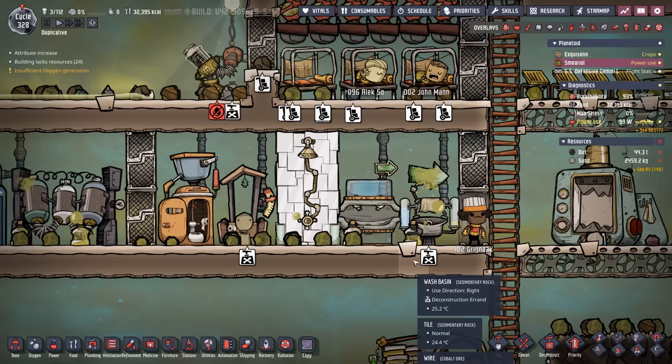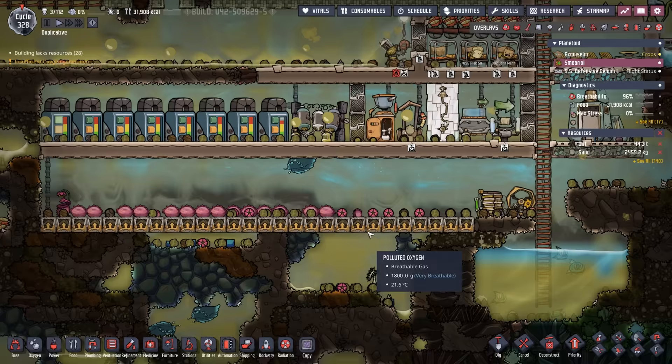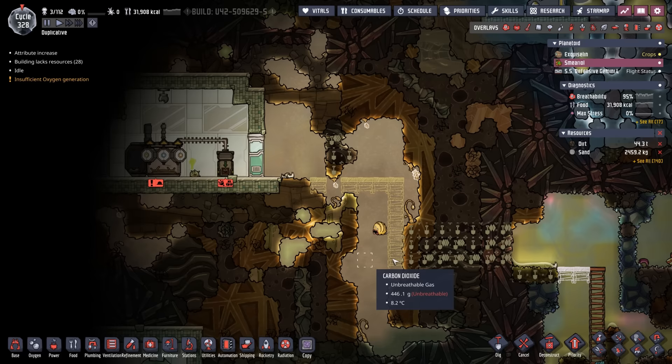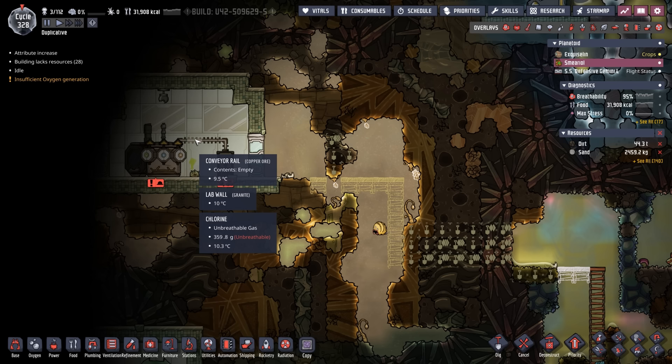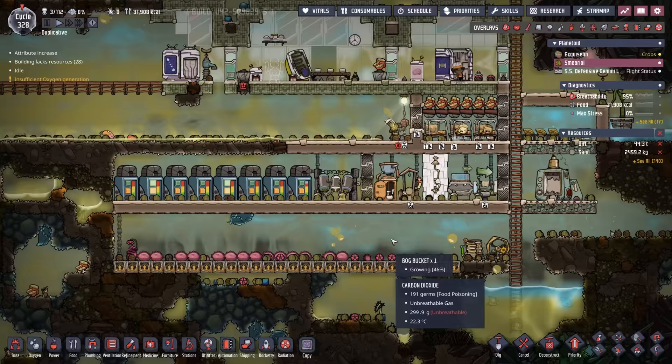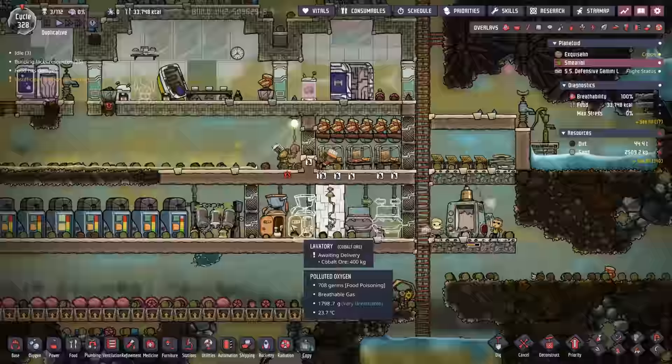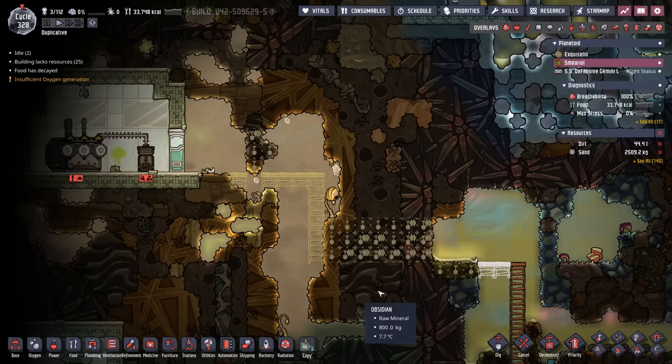Once dupes on Smirio are set with not much else to do, their whole job is growing bog buckets and turning them into swampy delights. We'll take the swampy delights and send them to the supply teleporter input. We might eventually automate this with conveyor rails, but for right now the hand delivery system will work just fine.